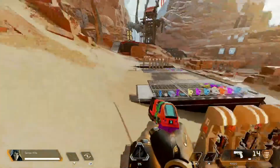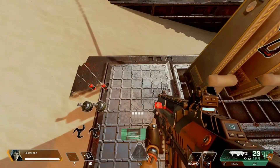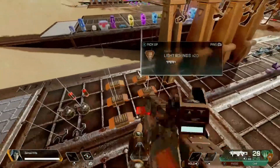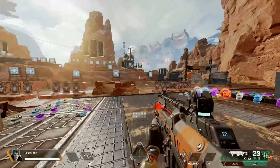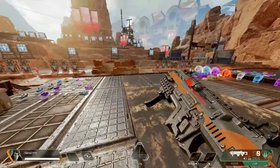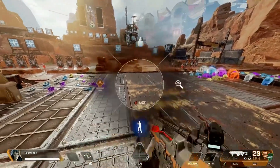Her passive is very interesting. Let's say you're going up against a squad and you shoot one of them down — you're able to stab that downed person and scan their other teammates. It will actually highlight them in red so you can see where they are. So if you down one team member, go up to their body, stab them, and you literally scan to see where that person's teammates are — which is pretty cool and gives you a better understanding of their positions.